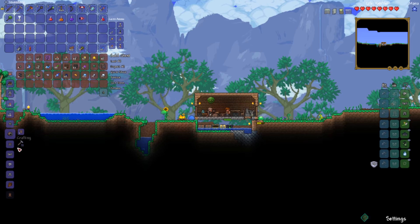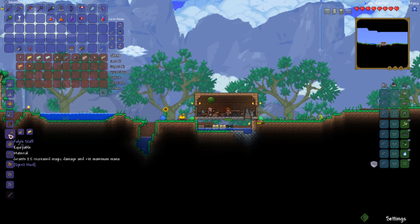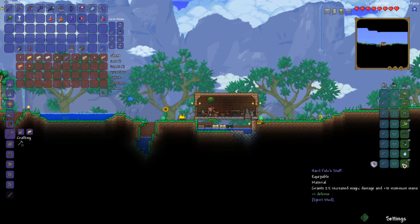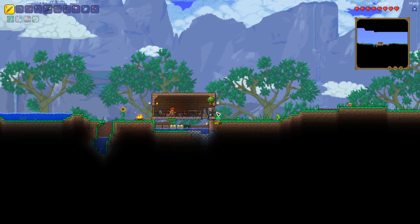Something called full staff — grants 2% increased magic damage and plus 10 to max mana. I can make that out of any gold bar and 40 wood. I don't mind if I do. I got a hard one as well. I'll give myself a little bit more mana, a little bit more magic damage. Might make this staff of the Dark Magnus a little bit beefier.